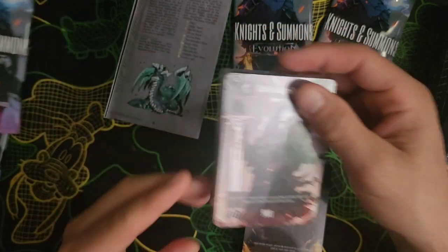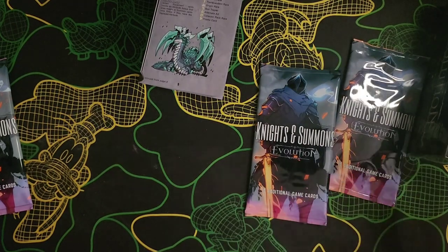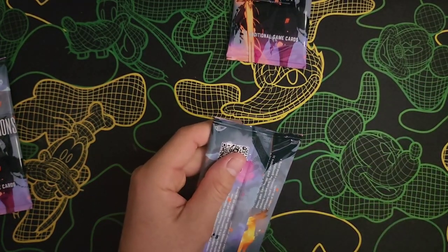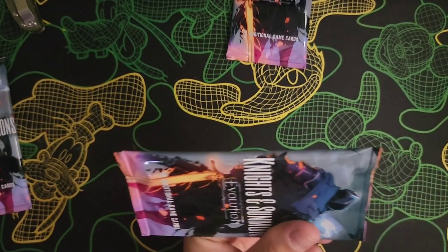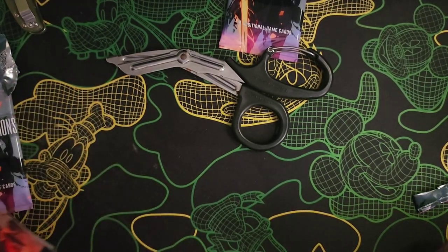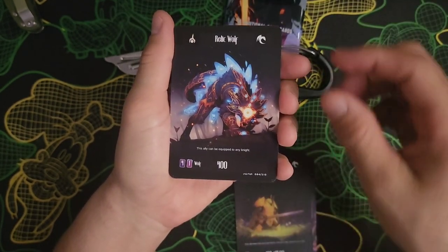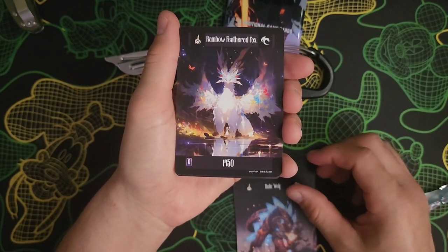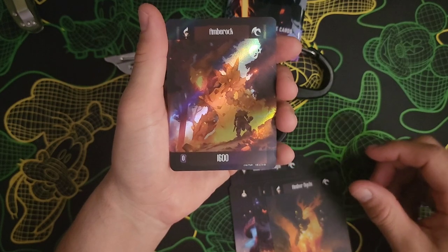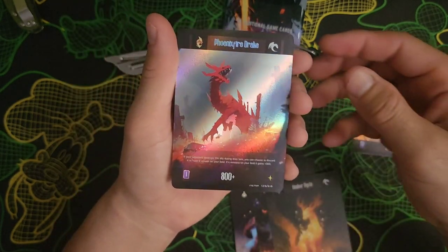Can't tell if it's hollow through the plastic sleeve. Pack two: we got Corrupted Armor, Gold Beetle Knight, Relic Wolf - that's cool, Rainbow Feathered Fox, Ambered Kaibui - very cool, Amber Rock, and a Phoenix Fire Drake - that's just a rare, single star.